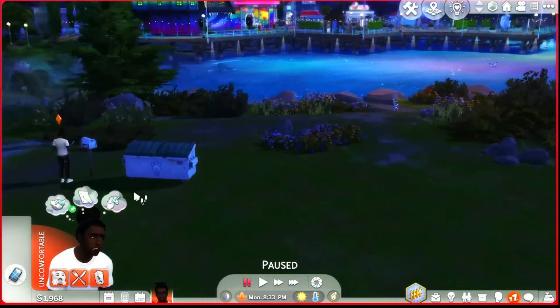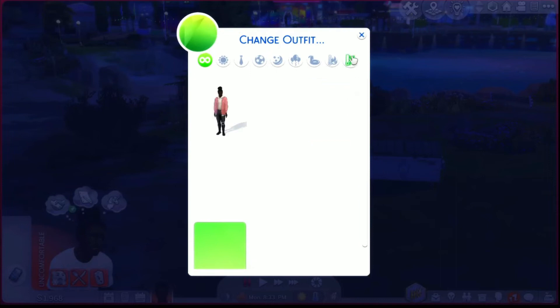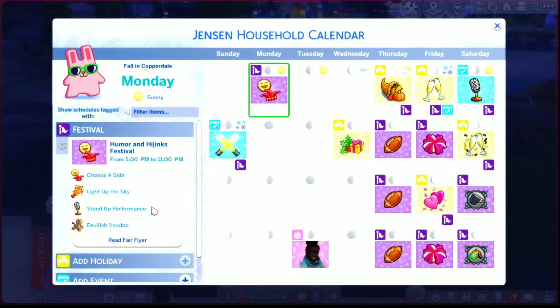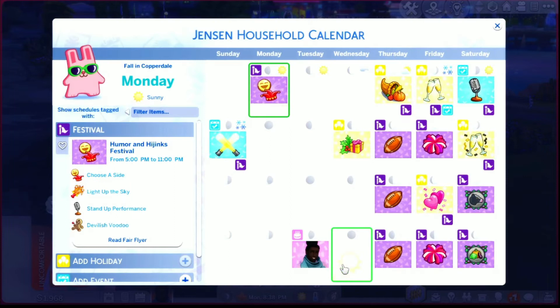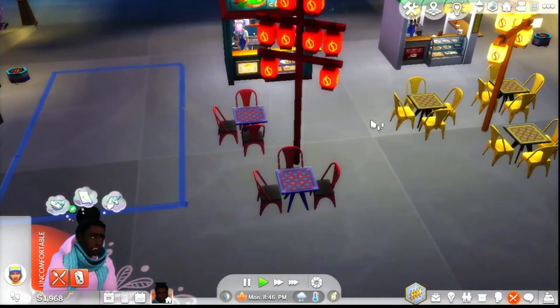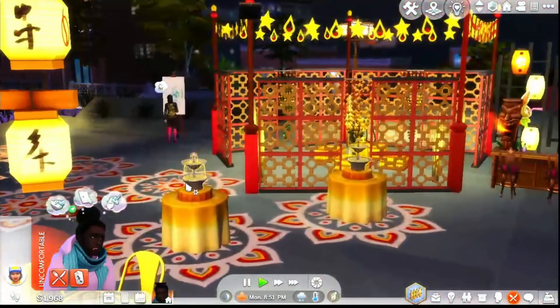I'm gonna get you to go change into your cold weather gear because we don't want you to freeze to death - that's really all there is to that. Show calendar - I want to go. Marcel's already there. With Humor and Hijinks I want to be on the Jokester side, which I think is the yellow one. Join the Jokesters, yes!